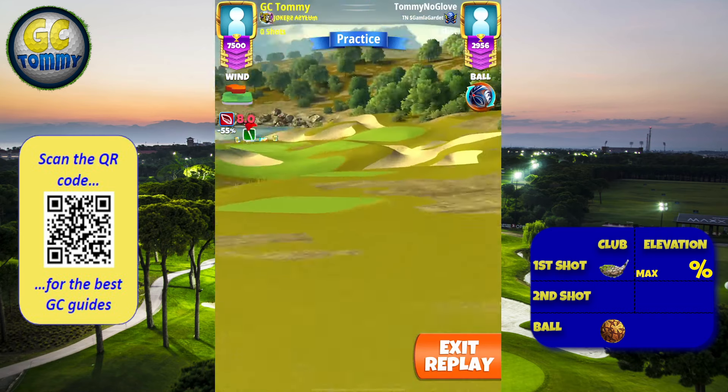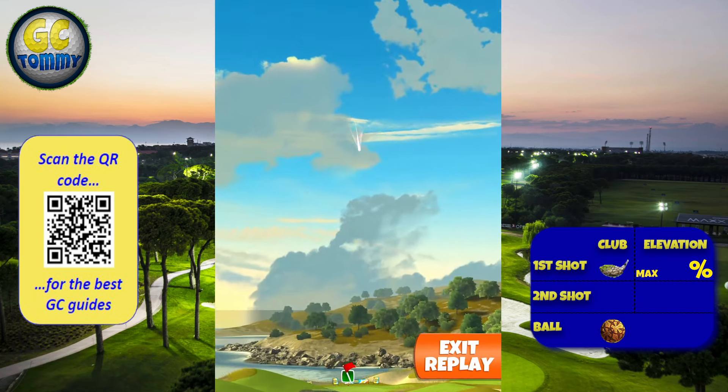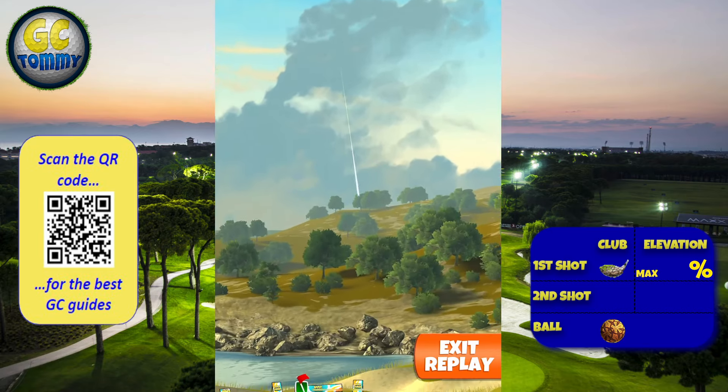Because then you don't have to do a ball swap. This is the do-nothing angle. We are adjusting in the low and mid winds one to one plus 1.2, and in the high winds one to one plus 1.3.